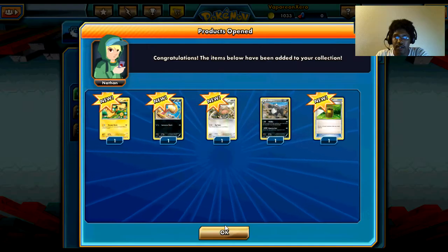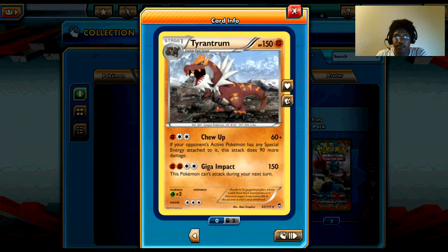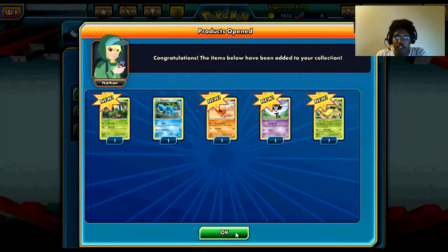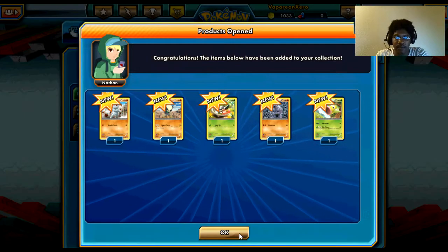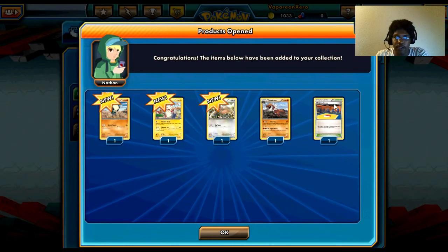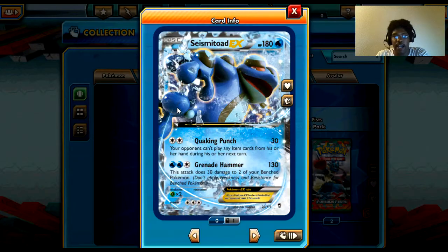Nothing there. Full Heal — pretty nice, don't see that card ever. Another Tarantum. Victory Bell — so I guess these five-card packs aren't that bad. Third Tarantum and Training Stadium, so those are falling into place. Nice. And you can get EXes too — that's good to know.